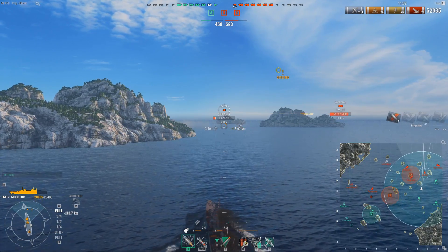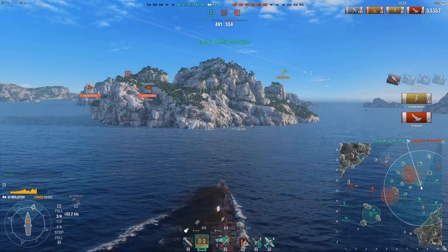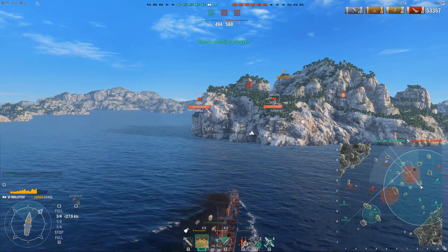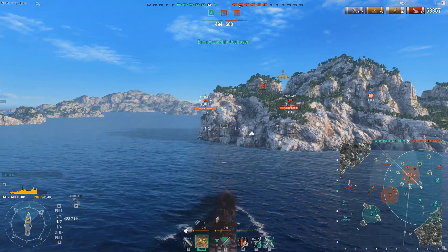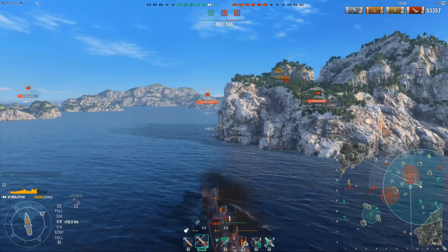If you are forced to fight multiple targets, try to use your terrain to your advantage, like I'm doing here. So the only thing that can actually shoot me right now is the Gaede. The Nurnberg is behind an island. The Leander, the Chapai — they're both behind an island. So nothing could actually shoot at me. And only now am I ready to fight, because I've dealt with him, and only now do I allow myself to actually be seen.